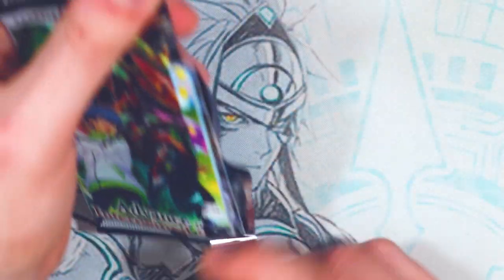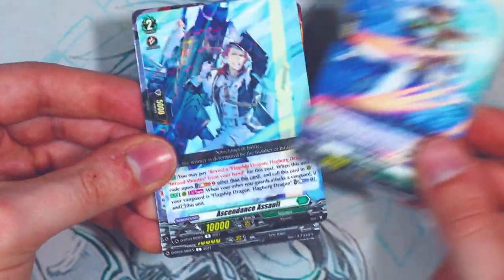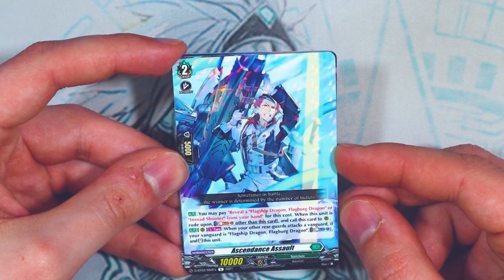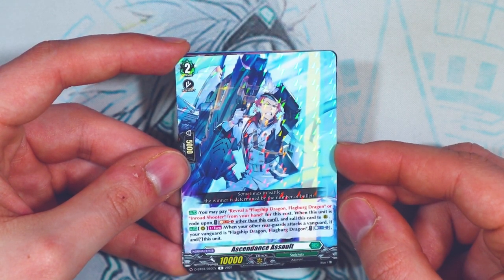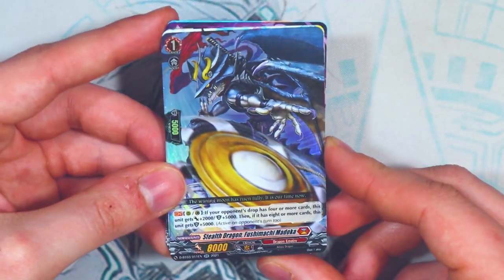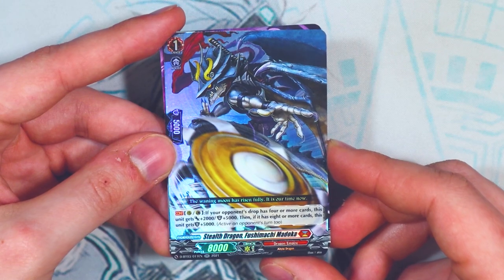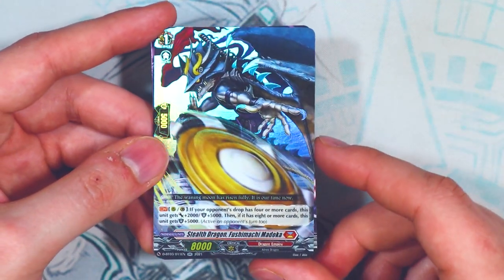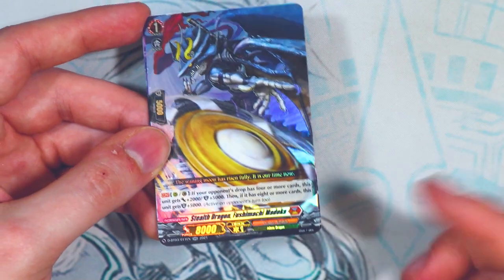Four packs left. A rare: reveal a Flagbird or Iron Shooter from your hand as cost. When this unit is ridden upon, soul blast one and call this to rear guard, helping fill your board. When this rear guard attacks a vanguard and your vanguard is Flagbird, soul blast one and stand this unit — getting off more attacks. And a Double R, Madoka: if your opponent's drop zone has four or more cards, this gets 2k and 5k shield; if eight or more, another 5k shield. A 15k blocker is really decent for staying alive, especially as standard power numbers keep creeping up — helps block magic numbers.